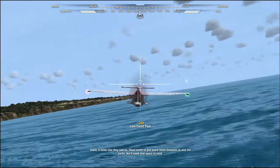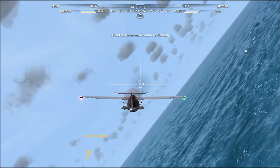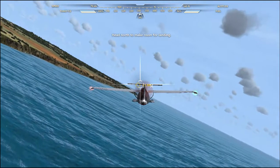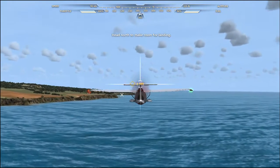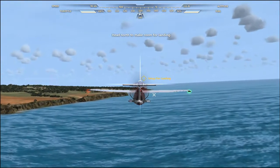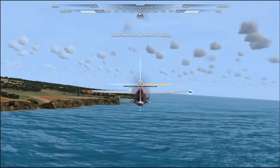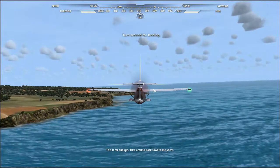Speed us up a little bit. Great, it looks like they saw us. Head north to put some room between us and the yacht — we'll need that space to land. Set up for landing. Keep going a little further. This is far enough. Turn around back toward the yacht.